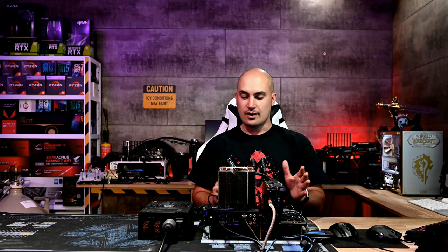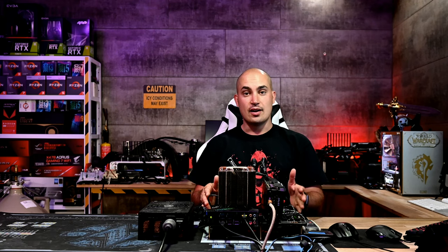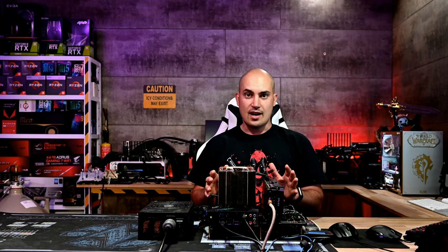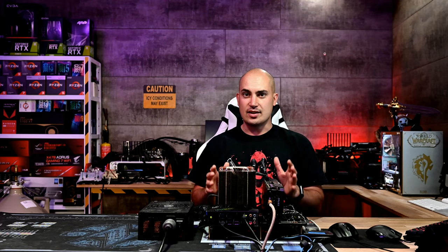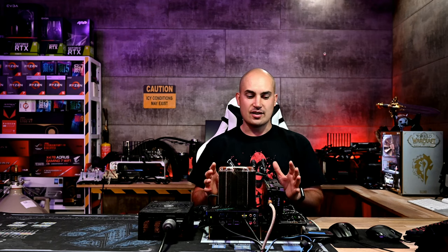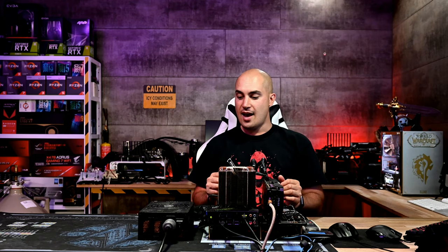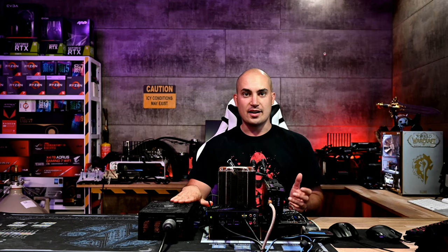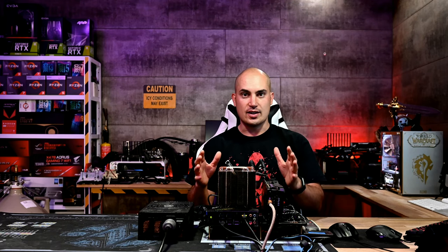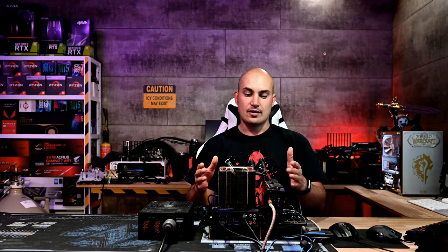We have the same GPU — the ZOTAC AMP RTX 2080, the non-TI version — and a high-end motherboard, in this case an Asus X470. For the memory kit, I have a Ballistix Elite 3600, but tuned to 3800 C14 with very tight tertiary timings and sub-timings. On the memory side, I'm pushing really hard with this Ryzen — actually a better configuration than with Intel. I also have an EVGA Supernova 1600 G2 and the Noctua NH-U12A CPU cooler, the same one I used with Intel, and of course without the fan.